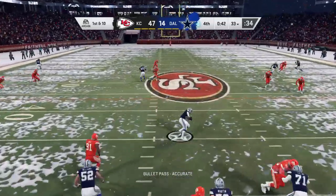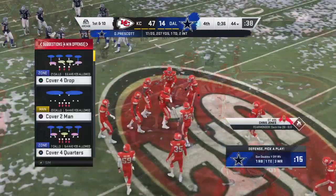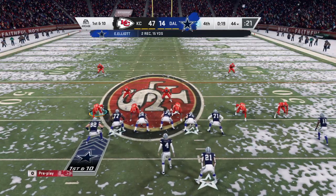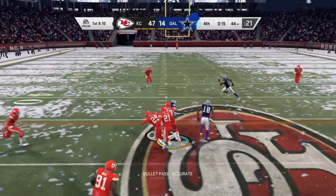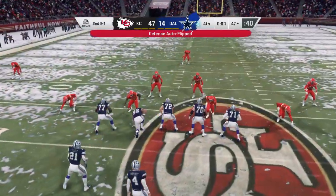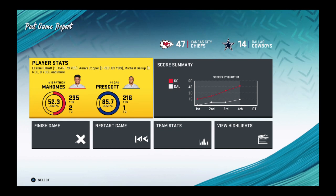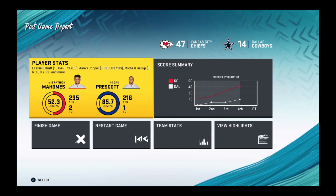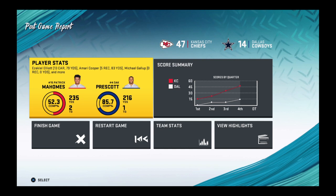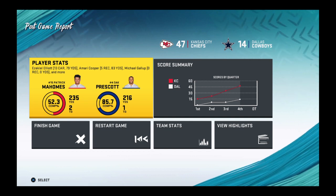Trying to shake off the interception from the last drive. Prescott drops it underneath to Elliott, getting it up to the 44 — 11 yards and a Cowboys first down. Prescott looks to throw on first, hitting the slant route — that's caught by Cooper, a solid gain of nine. A big offensive explosion helping them to victory; the defensive guys are just saying put those points up every week and we'll keep winning — they will gratefully accept them.